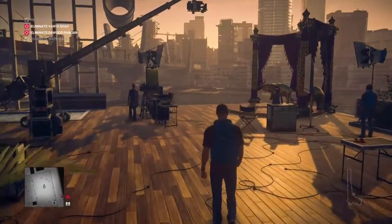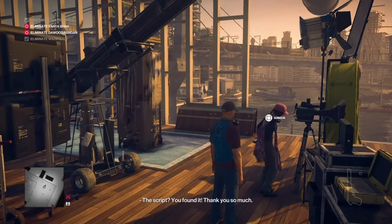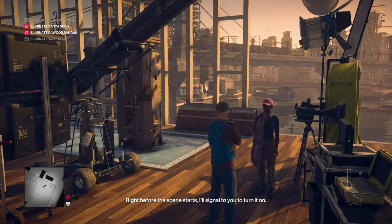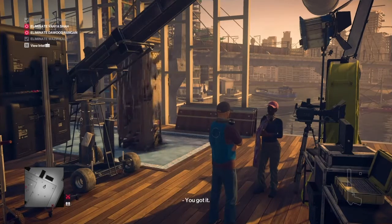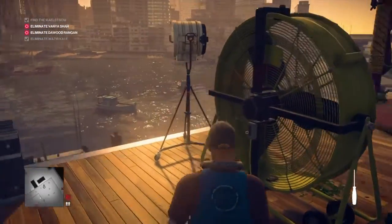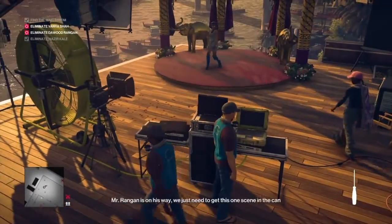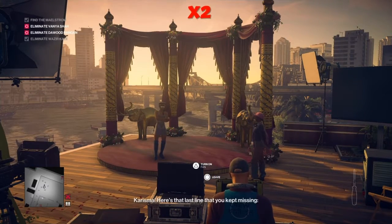We want to approach the director - the woman with the pink baseball cap. We're going to hand her the script. She says: 'Listen, the scene needs the fan wheel running. Run over and manage it - right before the scene starts I'll signal to you to turn it on. Just make sure the safety is on and you don't go above the indicated power.' Directly behind us after that conversation is the screwdriver - we're going to need that. We're going to take the screwdriver, tamper with the fan, and then man the fan's controls on this laptop to the right. All we've got to do now is wait for Rangan to show up.